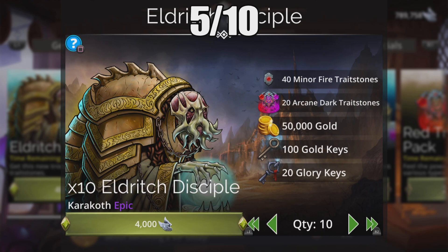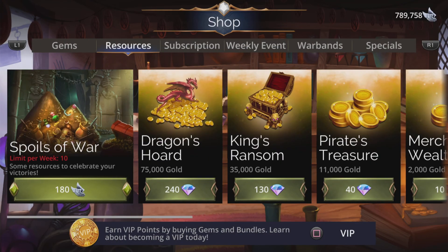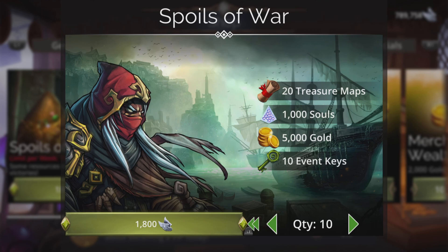Anyway, same as ever, grab these all the way up to level 20 if you can. This is quantity 16, which gets you enough to get it to mythic and to level 20, which is going to help your power level kingdoms in the long run. If you have more glory left over, Spoils of War is always worth taking up to quantity 10 — gets you more event keys, gold, souls, and more treasure maps.